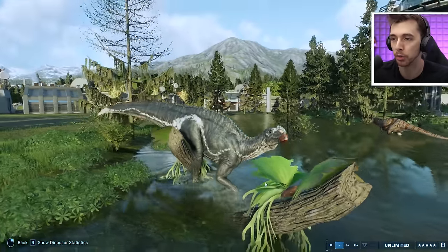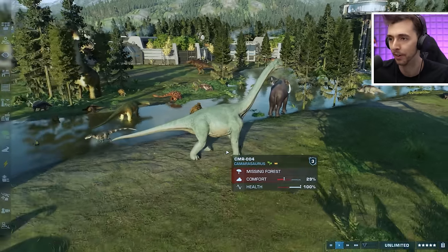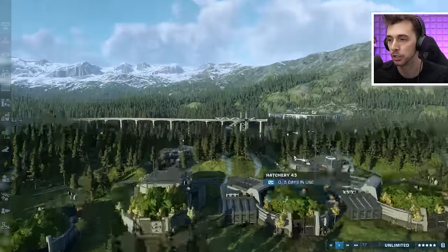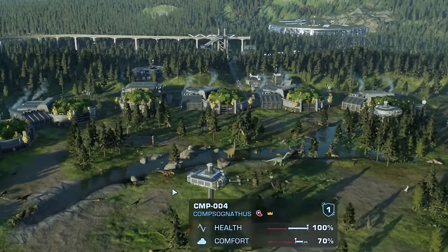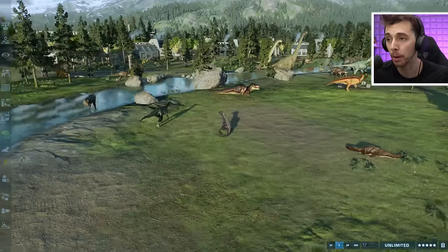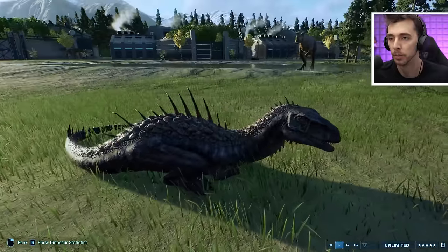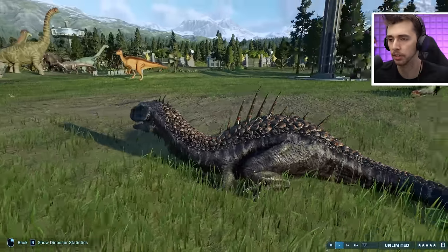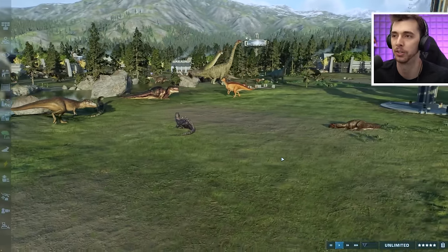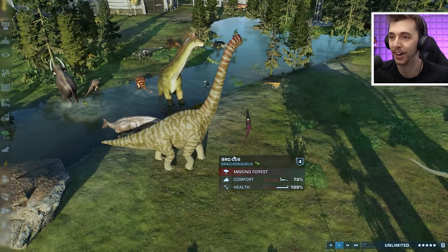We've got the Hadrosaurus as well, and the Columbian Mammoth is back. A very blue Camarasaurus — what is that? From Land Before Time! Of course the Tarbosaur from Camp Cretaceous is back. We also have Giganix, which I think is a hybrid between Giganotosaurus and Spinorix — or something. Oh, it's like a three-way hybrid! And for the Brachiosaurus, we got the Jurassic Park 3 one!